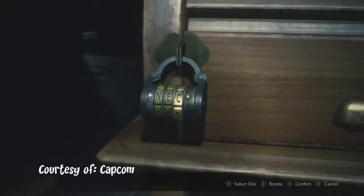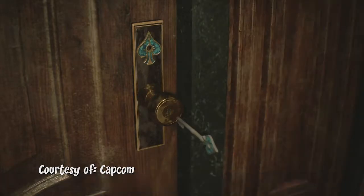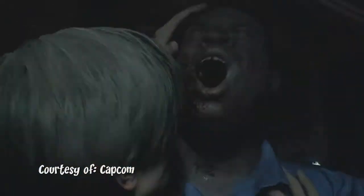The Resident Evil 2 remake doesn't play much differently than other games in the series aside from a couple. You're placed in multiple hub levels where you continually solve puzzles and use five million different kinds of keys to open five million different kinds of doors. Along the way you've got to deal with some zombies here and there, which become quite the burden very quickly if you're not careful.